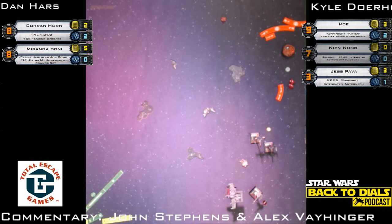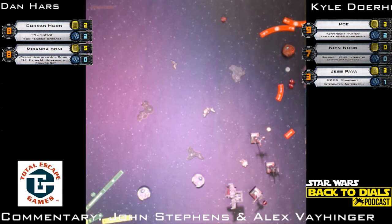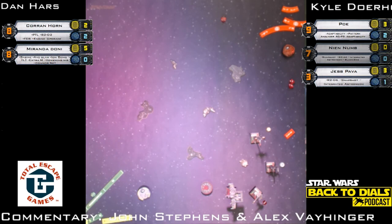We know right where Poe and Jess are going. Miranda is at zero shields — she can regen one, and if Kyle can focus on her, maybe get some crits with lasting effects. But Dan has to be asleep for Poe and Jess — they're only going one white forward. Regen one shield with Miranda this turn, one the next. No boost from Jess — she can boost straight but not to the right. Takes a focus token — purely defensive. Hard right from Miranda, expected a focus token — yes, focus.